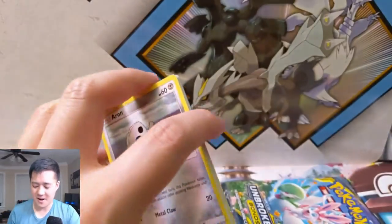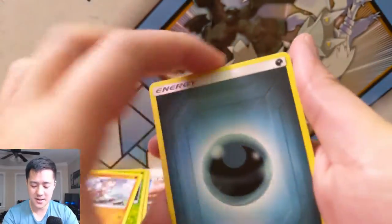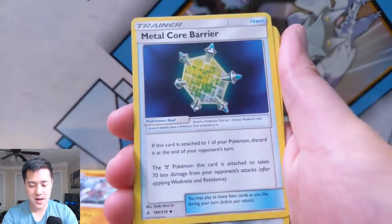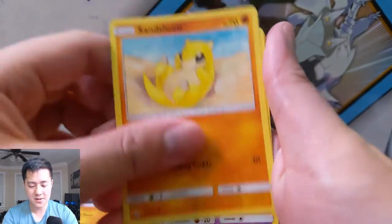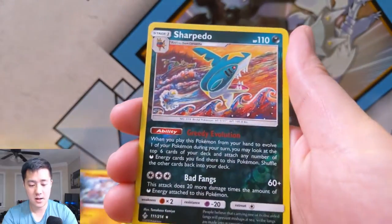Alright, so we did get our birdie for the video — got our two hits! Darkness energy, Tyrogue, Happiny, Metal Core Barrier, Araquanid, Sandaconda, Gastly, Tangela, Vanillite, a Sharpedo for the reverse and Sharpedo for the rare. I feel like that happens more often than you would think it does.